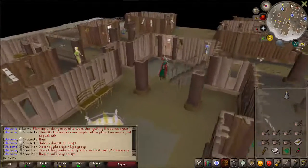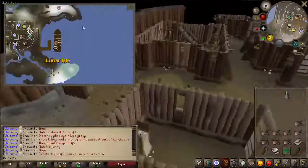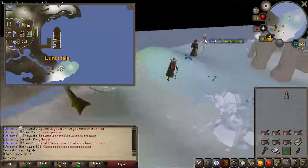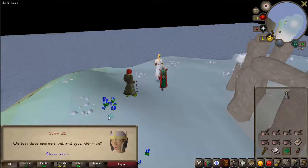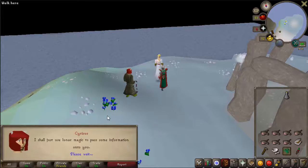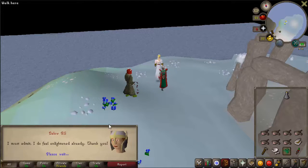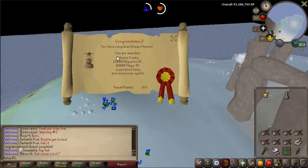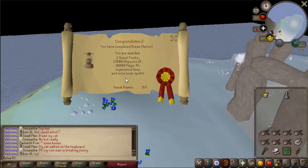Once the fight is done, go all the way back and talk about Cyrises. Go through all the dialogue and you will have completed the quest. You will receive 2 quest points, 15k Hitpoints XP, 10k Magic XP, an experience lamp, and access to more Lunar spells.